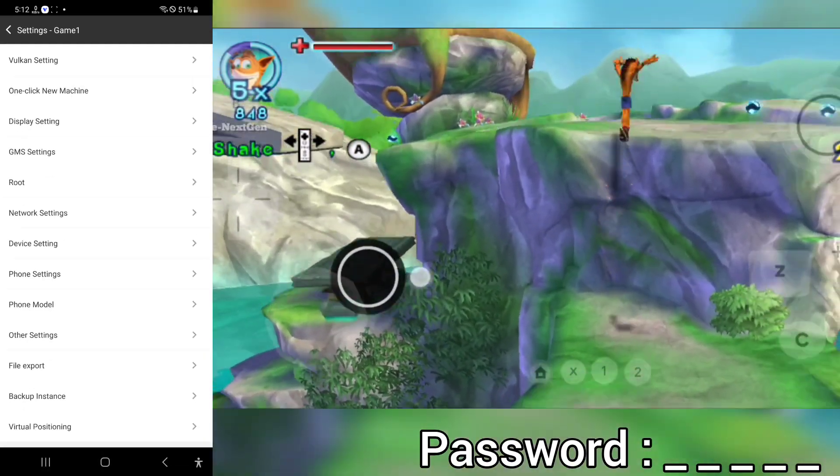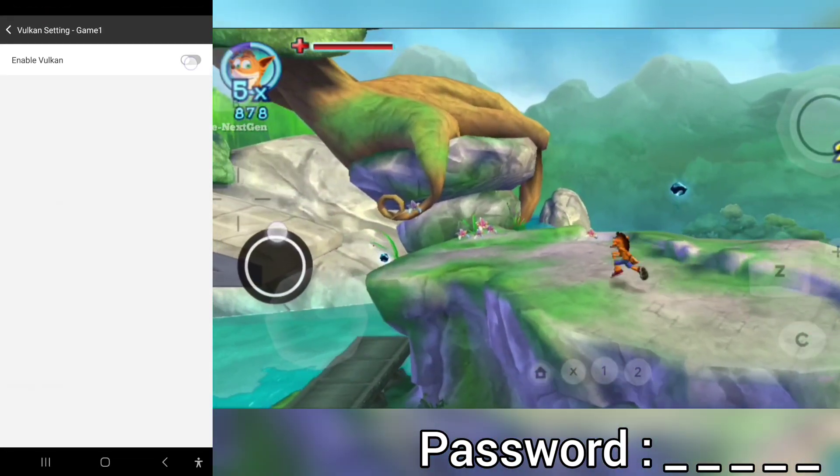To do a spin jump and get some real hype, shake the Wii remote and then press the A button.